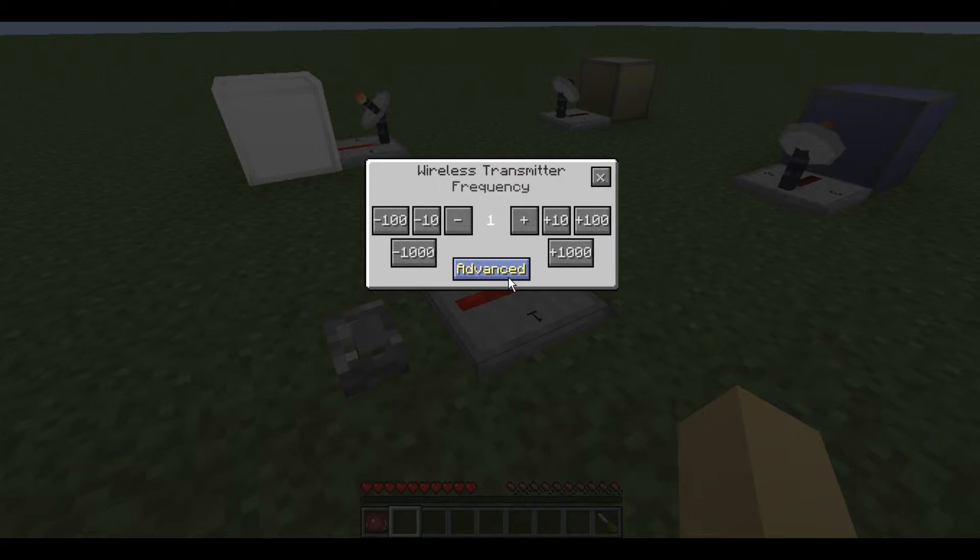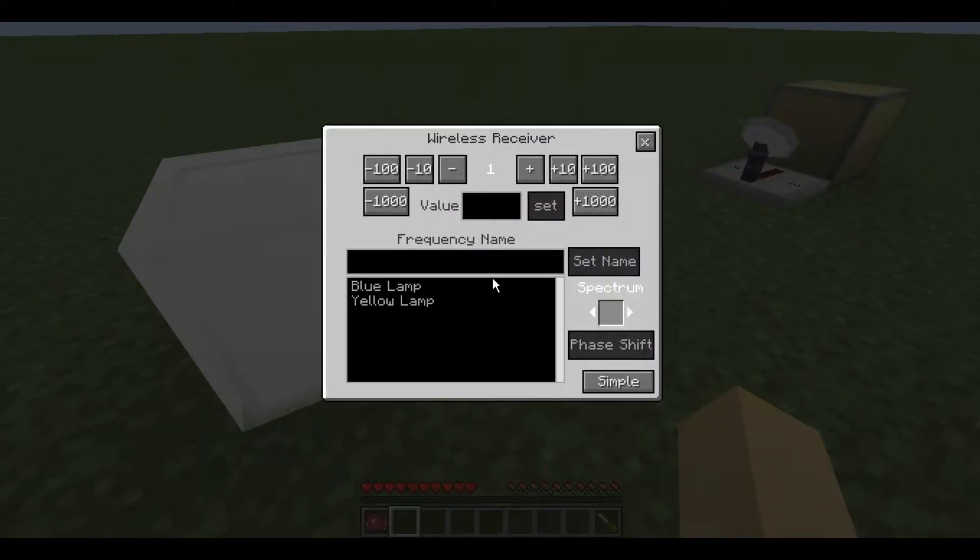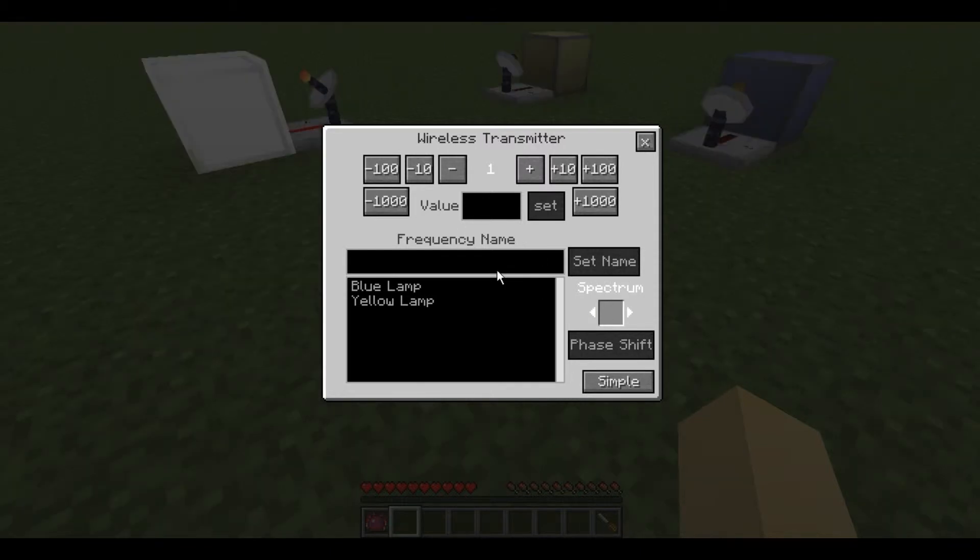If you click Advanced on either the Transmitter or the Receiver GUIs, it brings up a second part of the menu. This allows you to name frequencies — so for example frequency 1 shall now be called White Lamp.